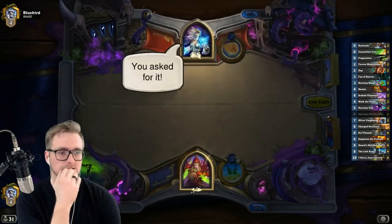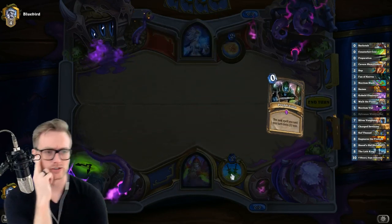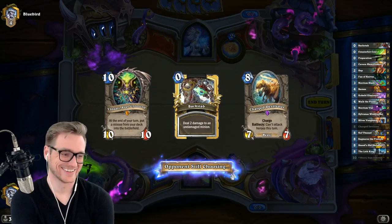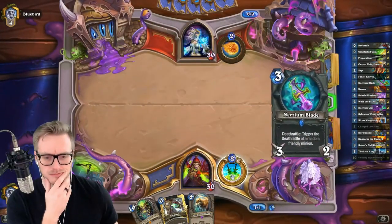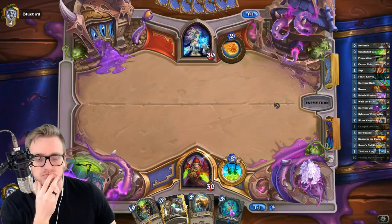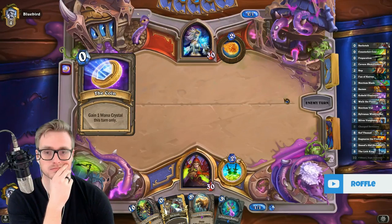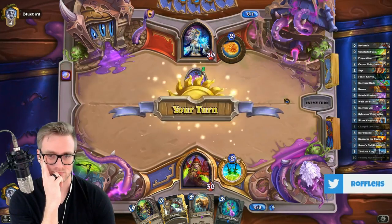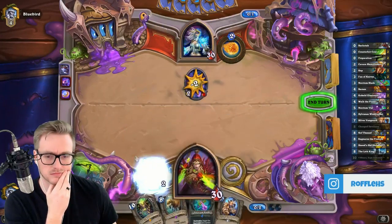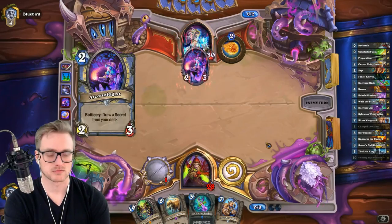Mage? Probably not good. Gonna need the high roll. Similar draw to last game — actually, this is not a similar draw to last game. This can do something if we draw into our Illusionist, but we're likely to just get burned out here. An incredible discovery! Here we go. Not looking good for old Raffle, is it? An incredible discovery!